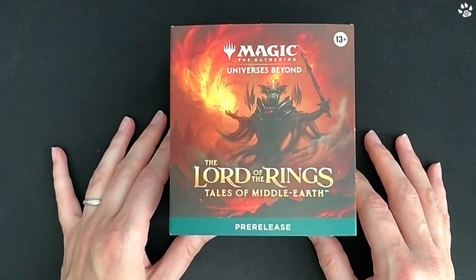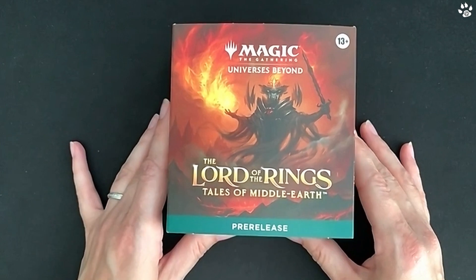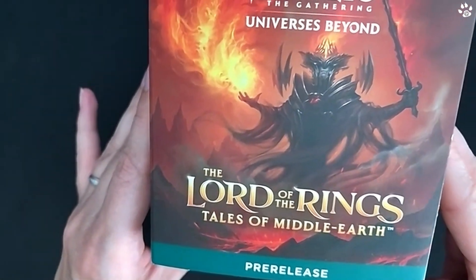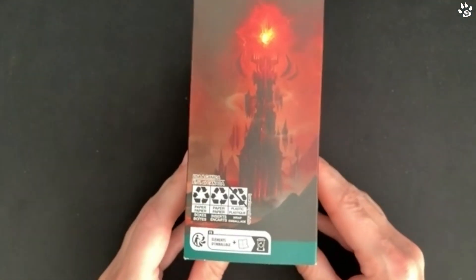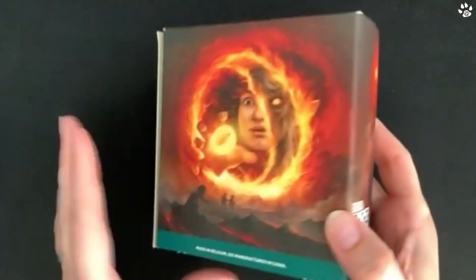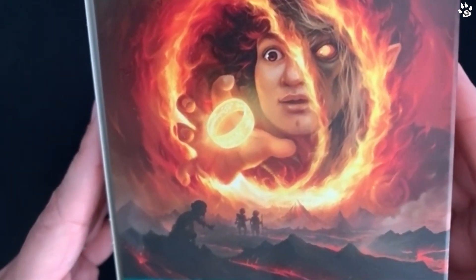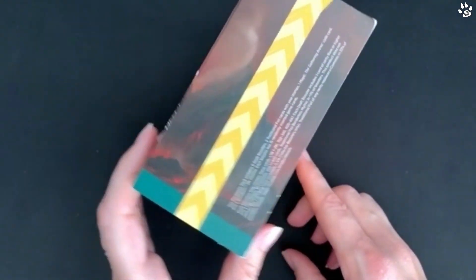This has just come out in the last week or so. This is the pre-release pack you had to order before the release date. On the front they've done some beautiful artwork - I believe this is Sauron, and if you look closely at the flames you can see there are actually faces in there. On the sides they've put amazing artwork: we've got the tower and the eye, and on the back we've got the image used for the promos which is Frodo with the ring. You can see Gollum down there, and I think that's Sam and Frodo as well going into Mordor.